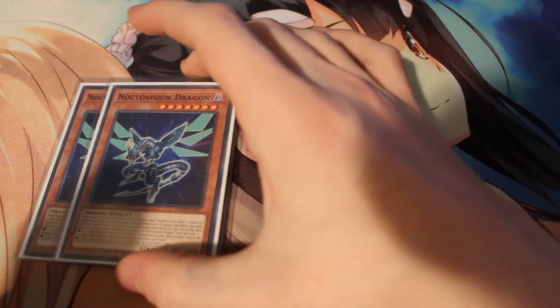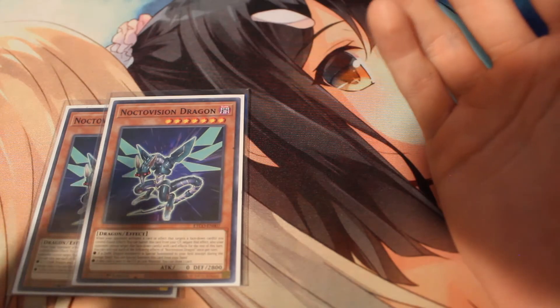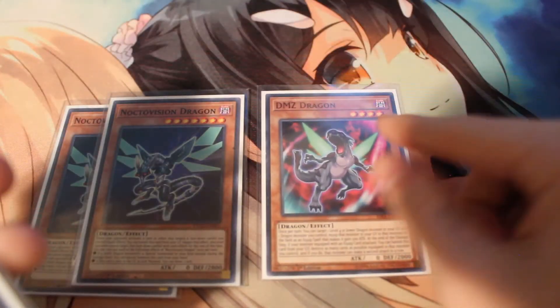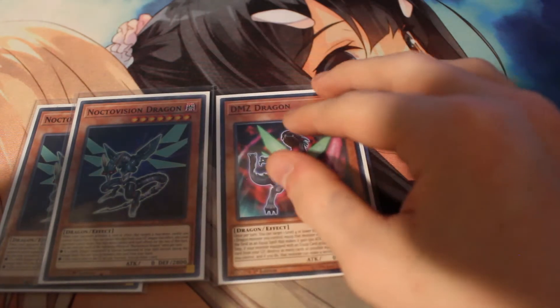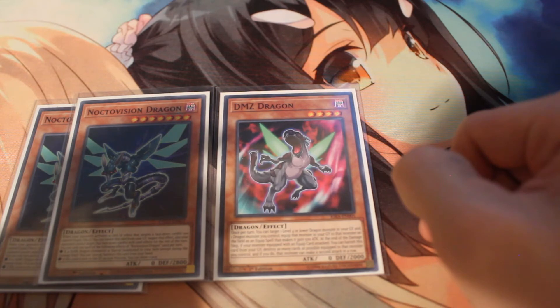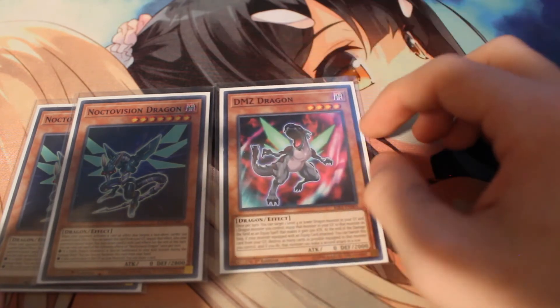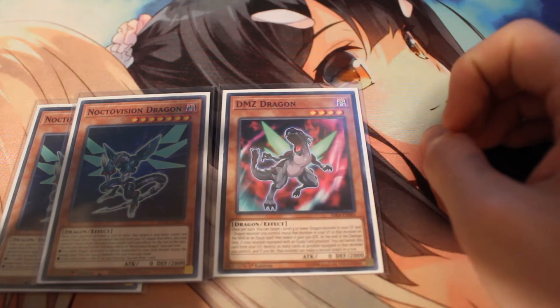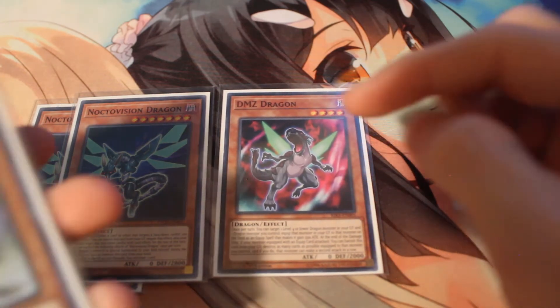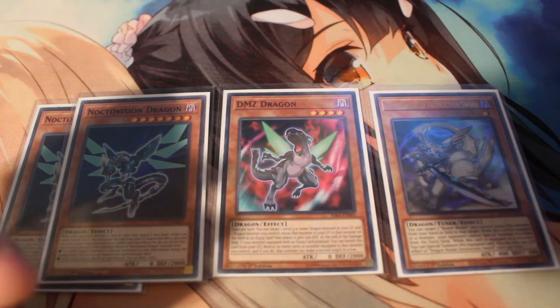Now, on to just the random miscellaneous guys. We have two Noctovision — free extender, free draw power. It can protect your face-down cards if you want to side stuff in. One DMZ — this facilitates your Buster Lock and your Phalanx, very good card overall, also a very big wall. A lot of people don't know you can banish it from your grave and blow up all things equipped to one of your guys, and it can attack again. It turns your Savage Dragon into a Borel Sword. And then here's your Dragon Buster, because who would have thought — Buster Lock is really good.